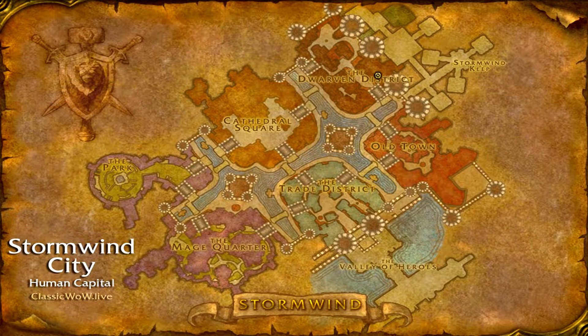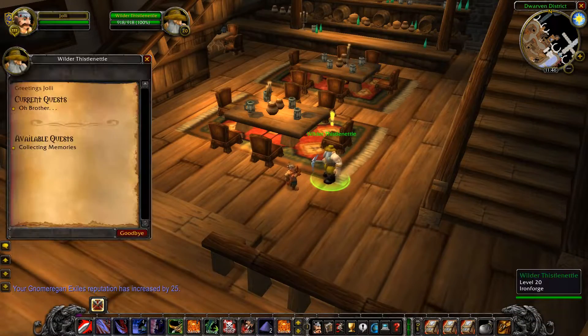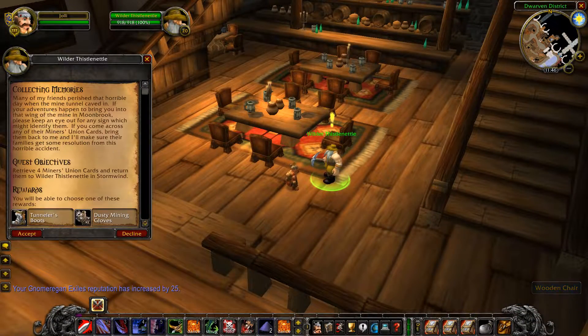While you're in the Dwarven District, head over to this bar and speak with Wirzetle Thissernetle where he'll give you both quests: Collecting Memories and Oh Brother, at level 15.